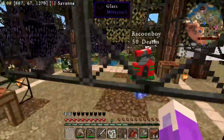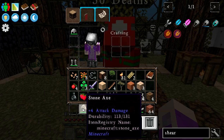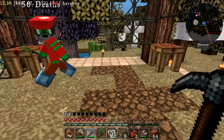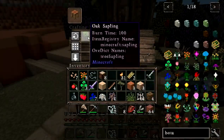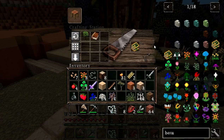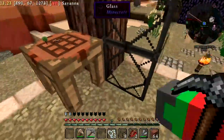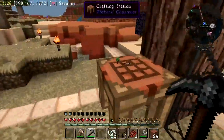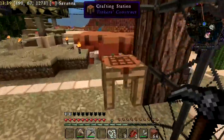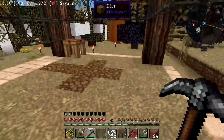Alright, so I want to give you a book and an oak sapling. Go to your crafting table — put the oak sapling in the corner and the book right beside it. Isn't that cute? You can look at it and see the little tree standing out. It's 3D in my hand — isn't that cool? Professional.